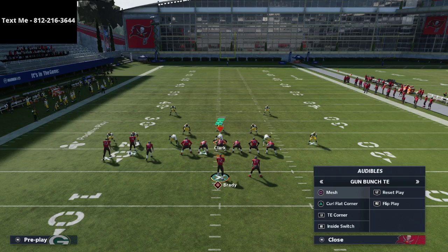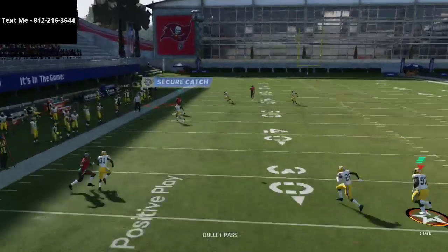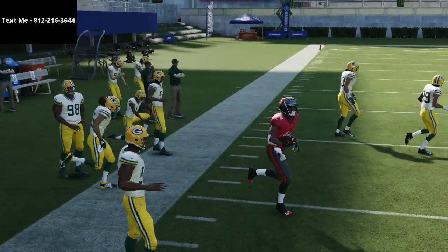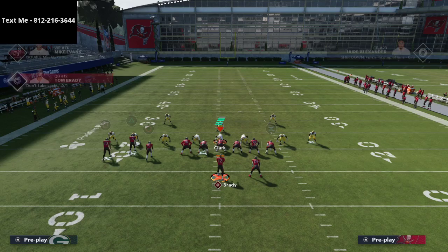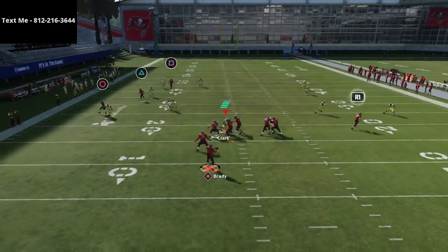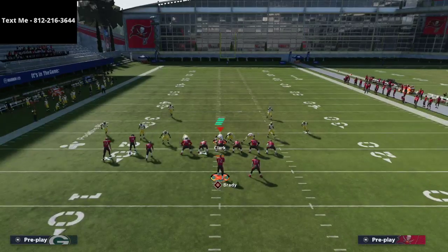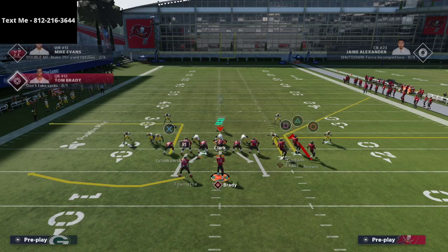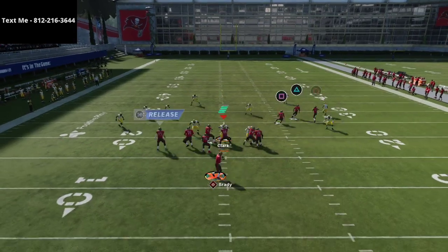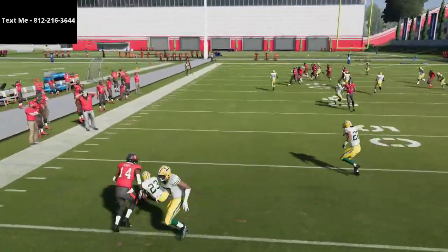It's amazing that you can run this to the short side of the field — most corner routes you have to run to the wide side. This one is unique because it finds a really nice soft spot in the zones. This corner route is very versatile. With the smart route, watch this deep guy run off the coverage — you have an easy read. It used to be best to put the inside guy on the route, but now it looks smarter to put the outside guy on the route, especially running it to the wide side, because it gets him out faster.